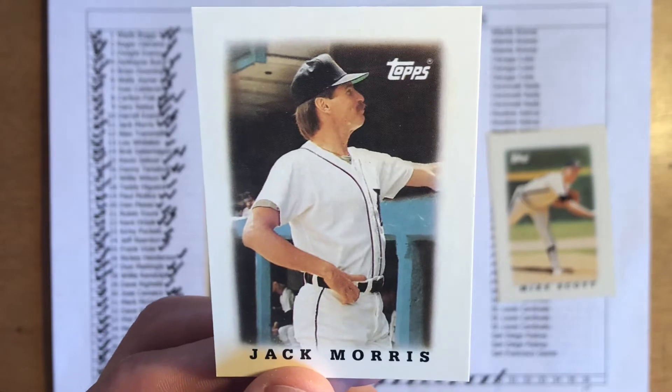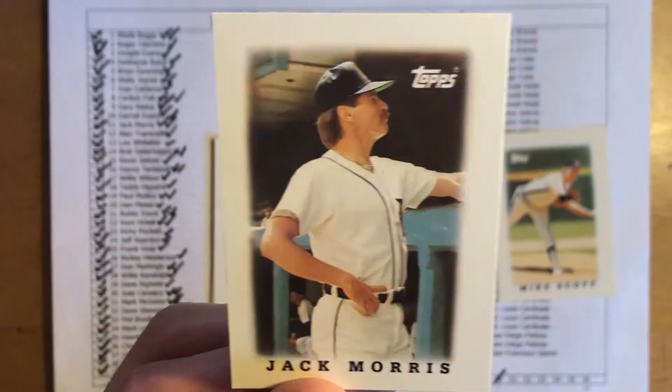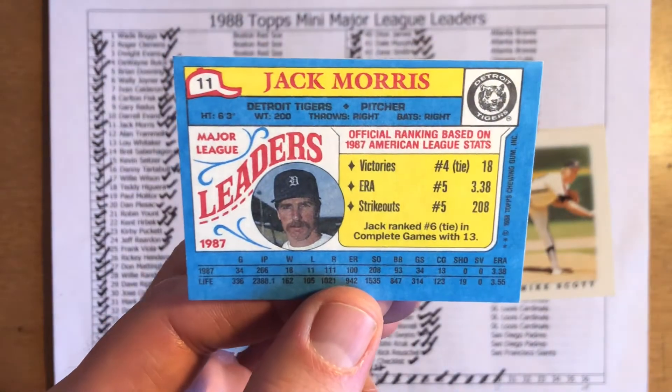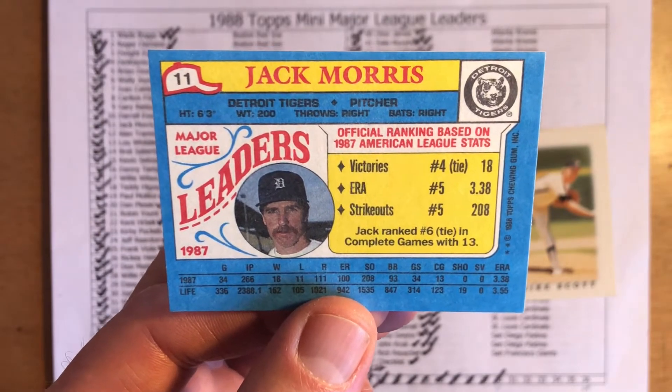Morris was primarily a league leader in wins. He typically had a high ERA, but I think 87 may have been the year he had a relatively low ERA as he helped the Tigers go to the American League East Championship. He was eighth in victories, fifth in ERA, fifth in strikeouts, and sixth in complete games.